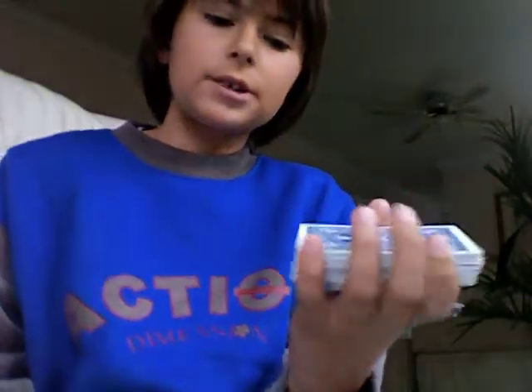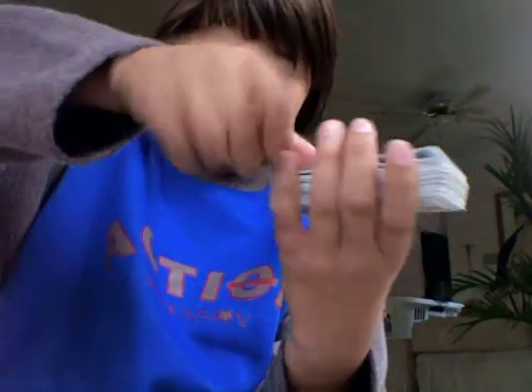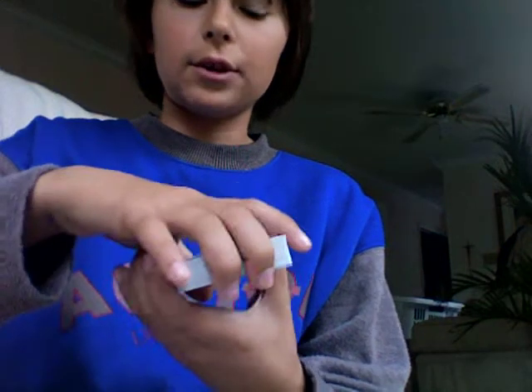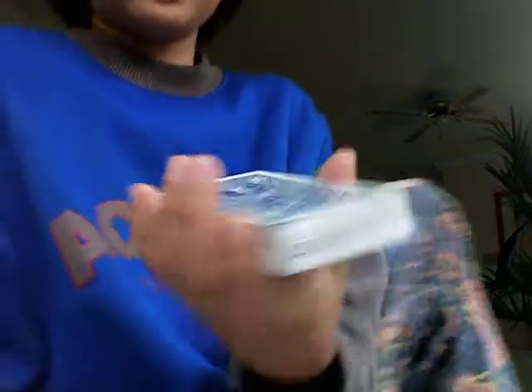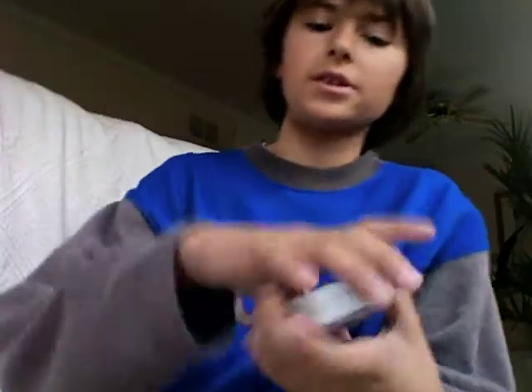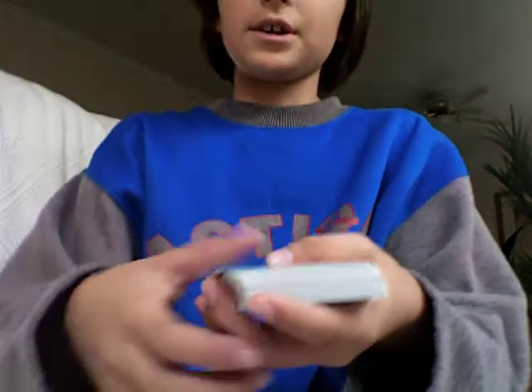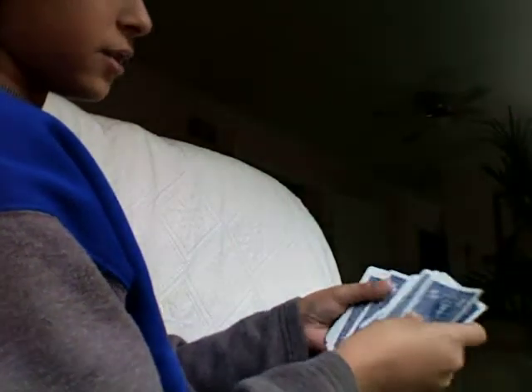Now what you ask them to do is put their card on top. Their card is now on top. Then just riffle through and cut the cards wherever they stop. That's all you have to do — you don't have to make any breaks or anything, because it's easy to find, because the two Aces are upside down. Just go through the cards until you find the two Aces.